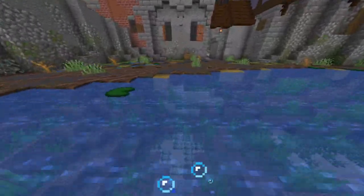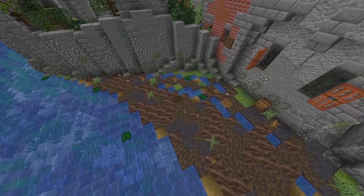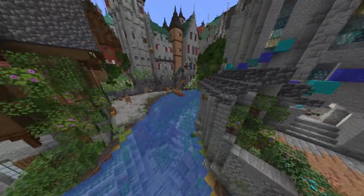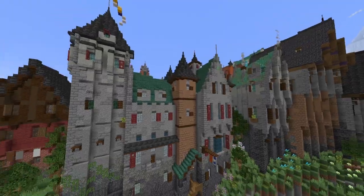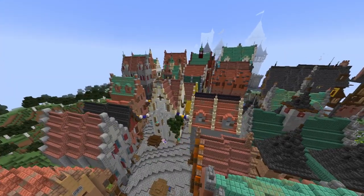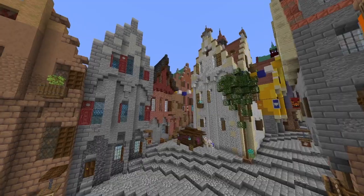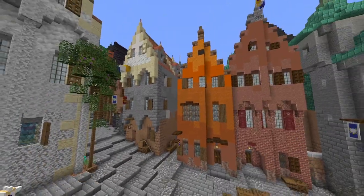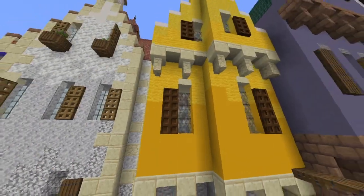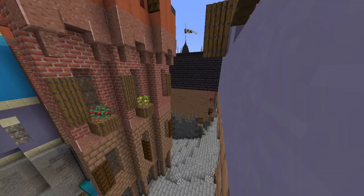We've got some nice riverbank terraforming that I have not finished because it's just floating, but I think it looks mighty nice. I really like these new mud blocks with the soul soil — it's perfect for mud, mostly. We have this big inn here which carries over into another district. As you can see, a very colorful one. This is called Champion's Hill, which is the highest hill in the city, the nobles district where all the noblemen and lords and knights would live.